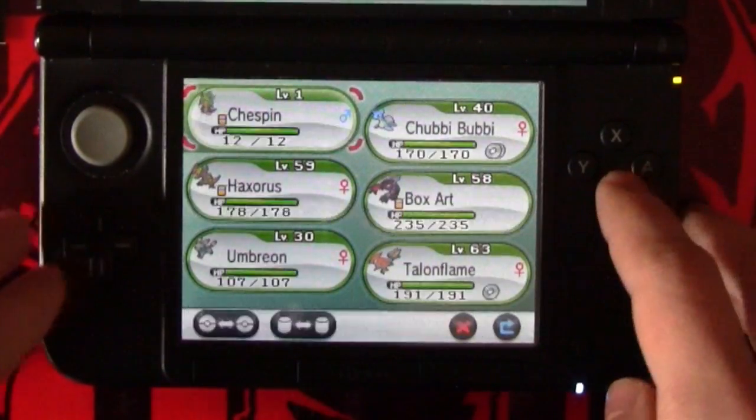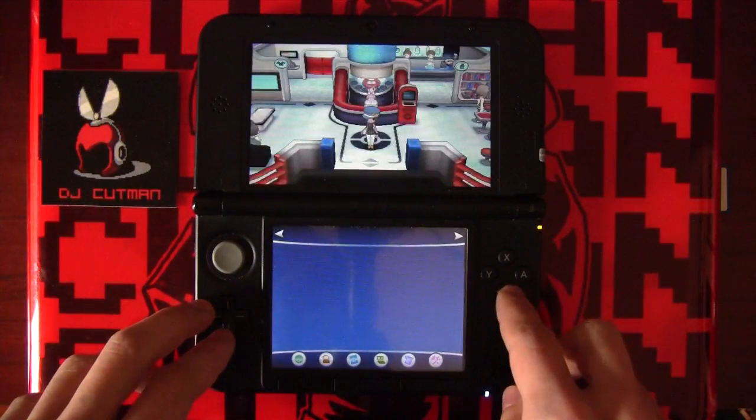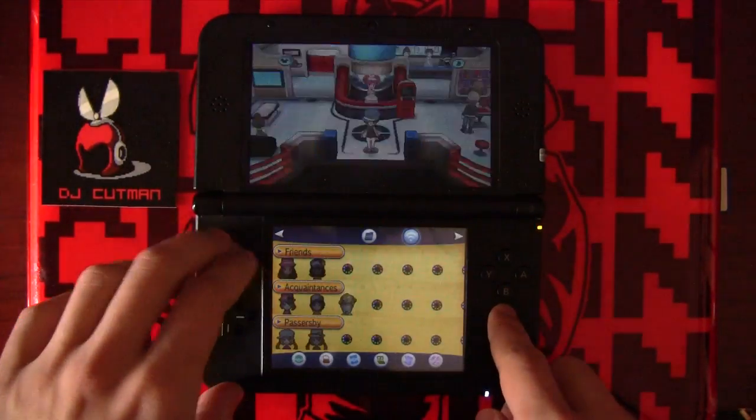I got this Chespin here in a Wonder Trade. The Lucky Egg you can get in Coumarine City. There's a really great video that explains how to get it — I'll put a link to that video in the description.